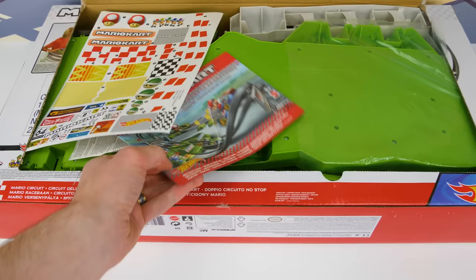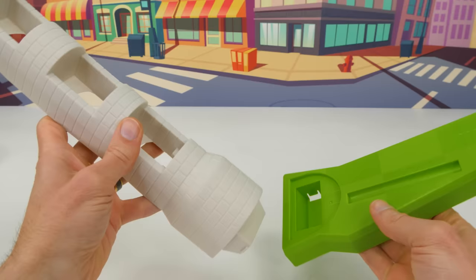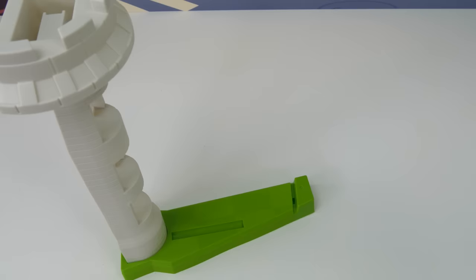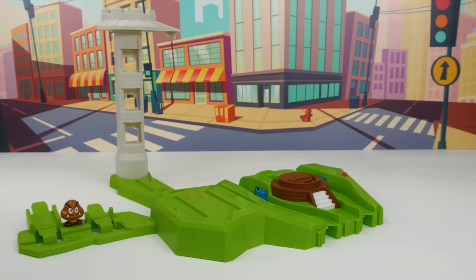Now let's take our instructions and get building! We'll start by attaching the tower to this green base. Then we'll add this launcher that'll help boost the cars up the loop. Aw, look at this cute little Goomba piece! We'll put it on the other side so it can hold the track as it comes back down. Now we can start adding our first loop. I'll attach it over here and then bring it around to the Goomba.